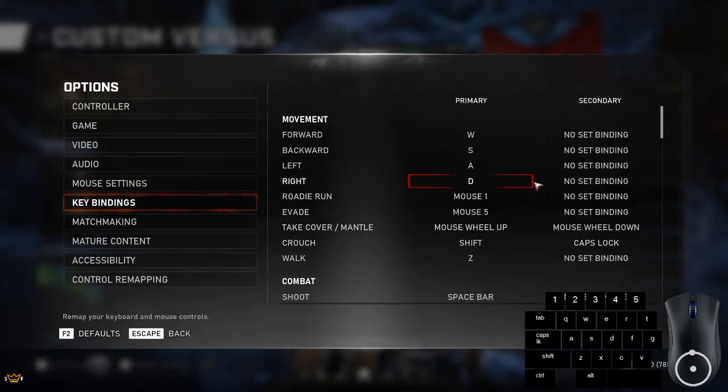Getting into the keybinds, the big change is changing your take cover, mantle, and wall bouncing to your scroll wheel. You can do some pretty crazy stuff, and that's been the method to wall bouncing that has been kind of floating out there.